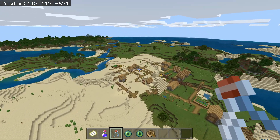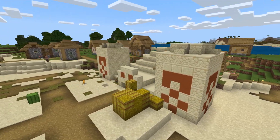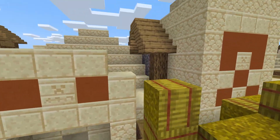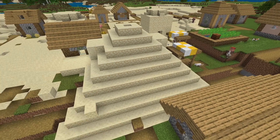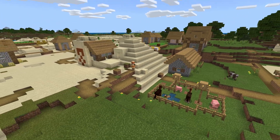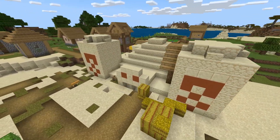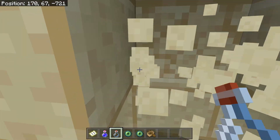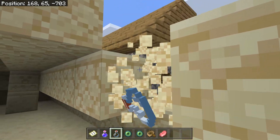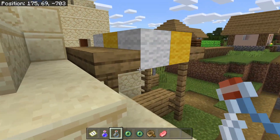Here you go guys — built right in, holy cow! I'm turning off my hotbar because it's too cool to look at. It actually has a house built right into the temple, spawned inside of it, and it's right in the village. Let's go in and see how it generates inside. Nothing seems to generate on the house side — the temple supersedes it.